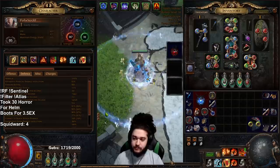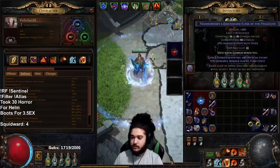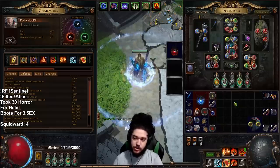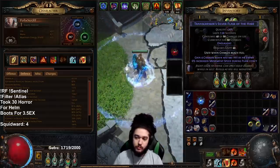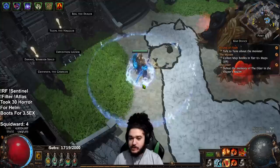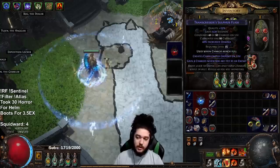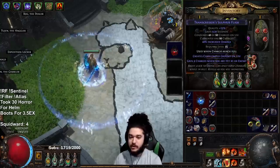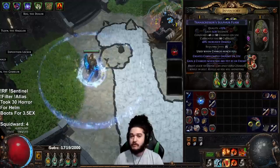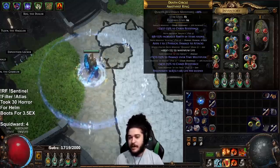Moving on with flasks: I have use-when-full charges, but you could manually click those. I run a quicksilver for movement, and a silver flask — normally I wouldn't run it, but brutal restraints are very expensive and I don't have a Death's Rush. This is literally just for Onslaught. And this flask gives 40% increased damage — you don't have to run it, it's a bit redundant, but it gives me damage and I don't have survivability issues.